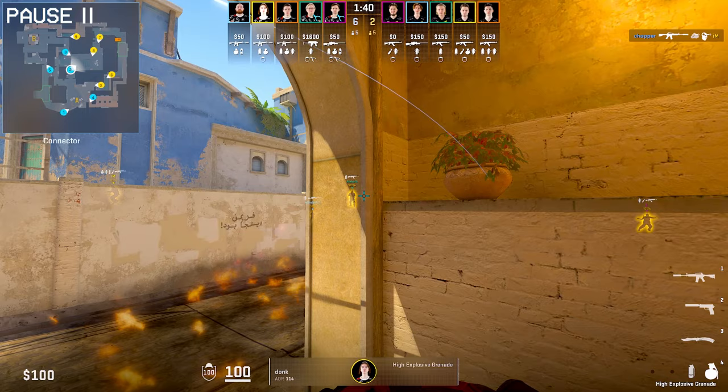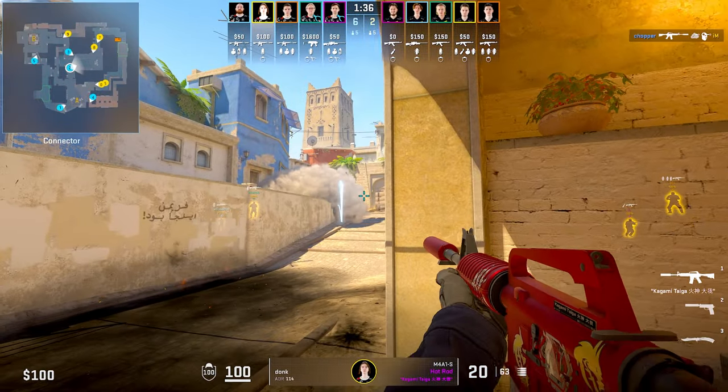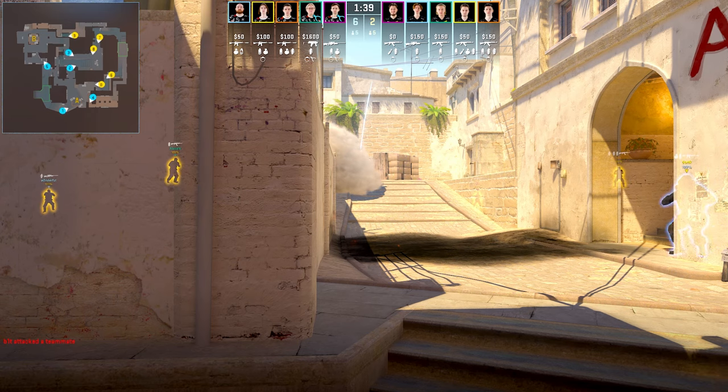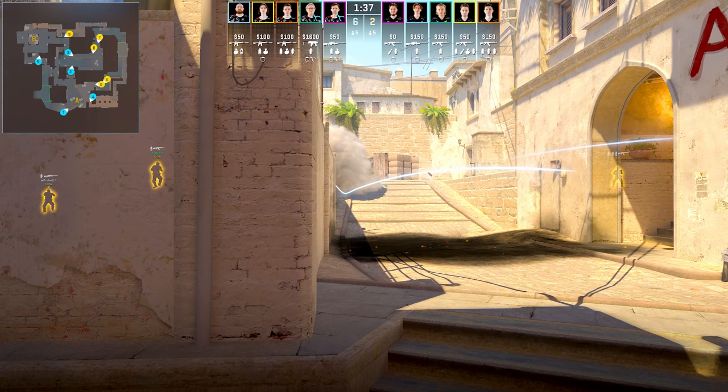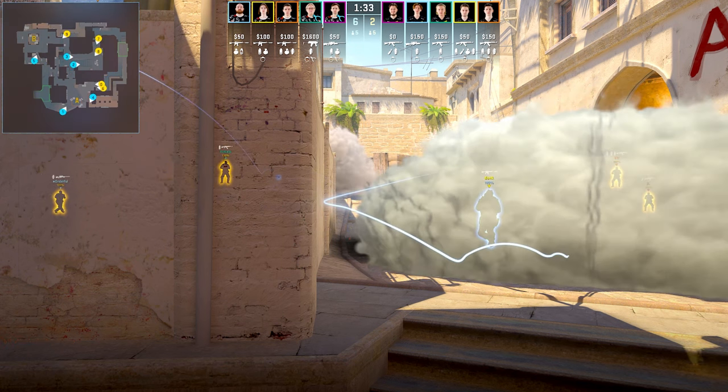Once Zortix gets out of short, he's gonna throw a smoke landing at close connector. I don't know if the smoke is supposed to land a bit shallow, denying vision from under. But be aware — if you throw the smoke like this and have no one covering under, you are gonna be completely vulnerable from the back.